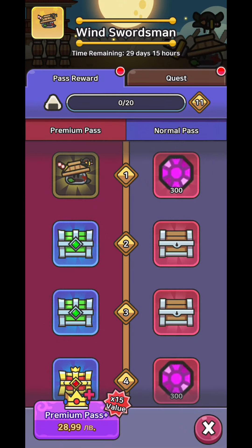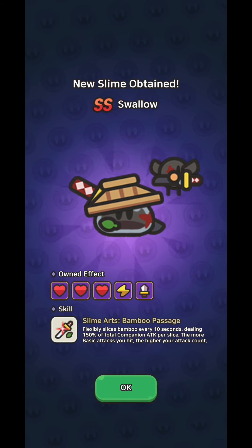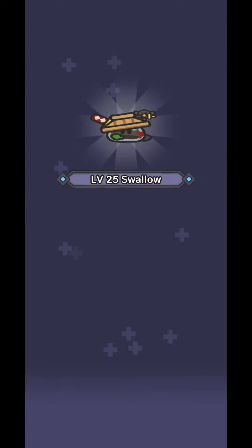Hi everyone. Today in Legend of Slime we're unlocking the new slime Swallow and we're going to test it. We also have a new coupon code for 10,000 gems that I'm going to show you later in the video.